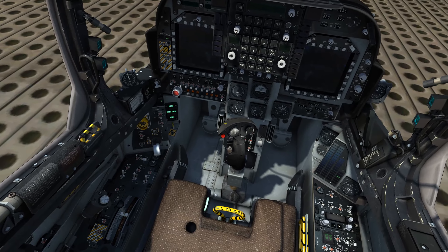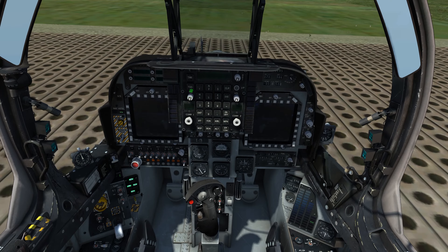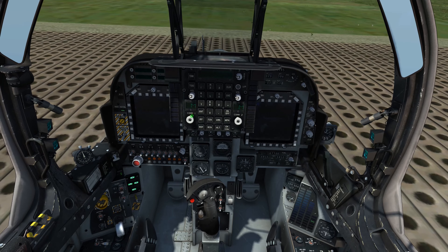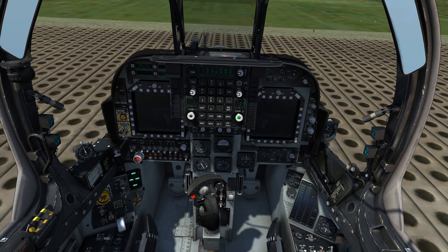Moving on to the upfront control just below the HUD, we will increase the display brightness for the UFC, increase volume for COM 1 and 2, and we can set our COM 1 and 2 frequencies as desired using the preset channel selectors.